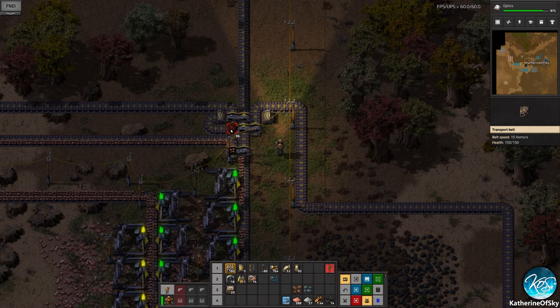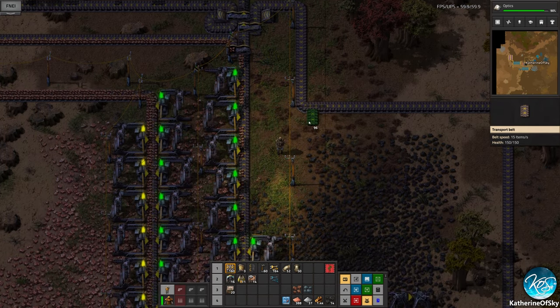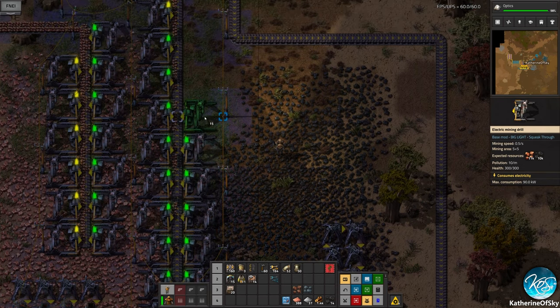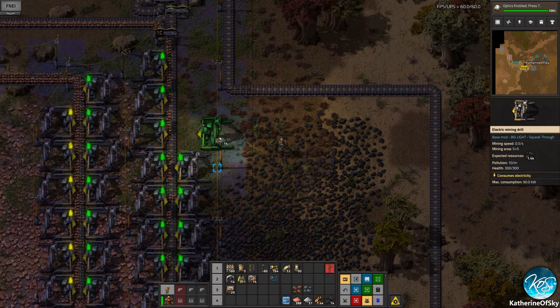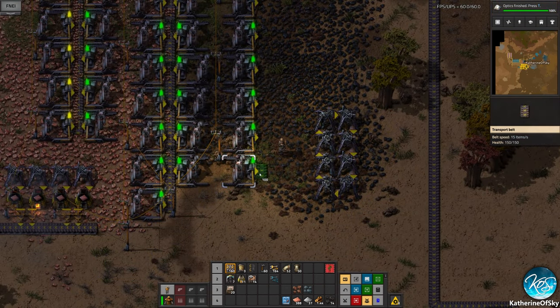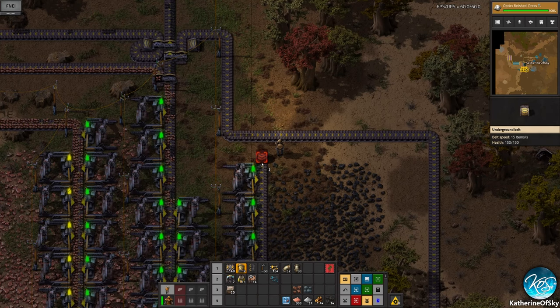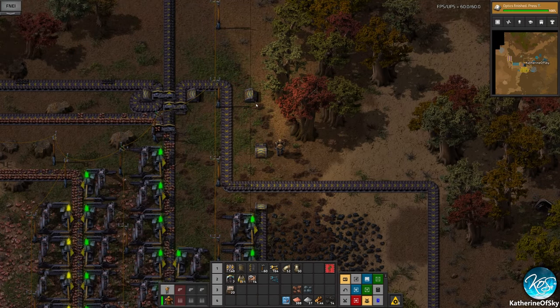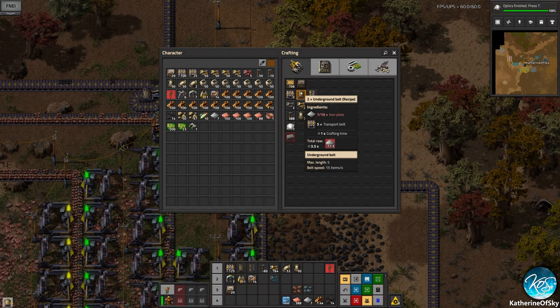Sneaky is definitely going to be the word of the day here because I want this to go into here without joining the main line. It's kind of important that we don't join the main line, because otherwise we're just going to have a whole bunch of miners filtering and it's going to overclog the line — we don't want to do that.